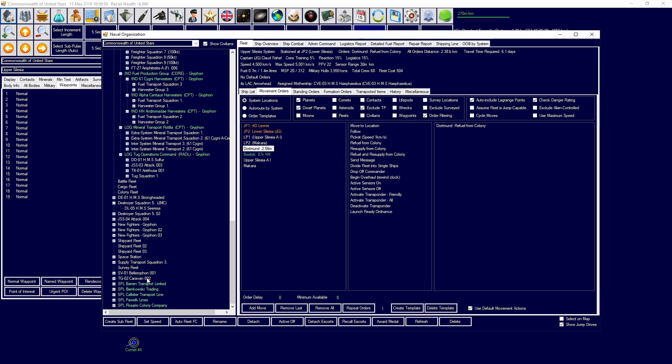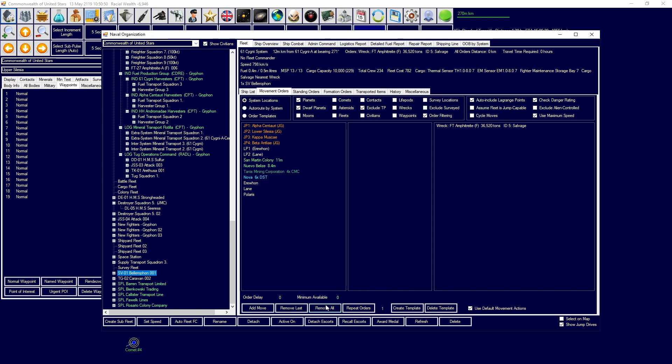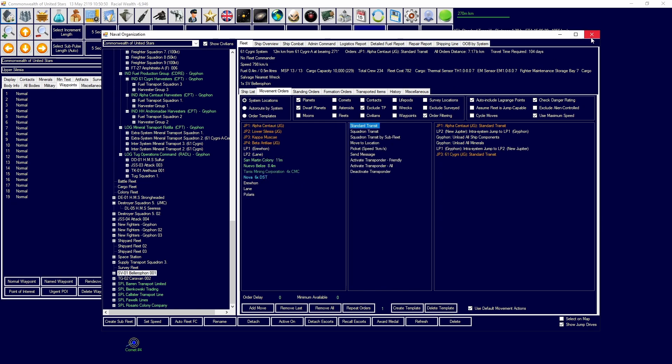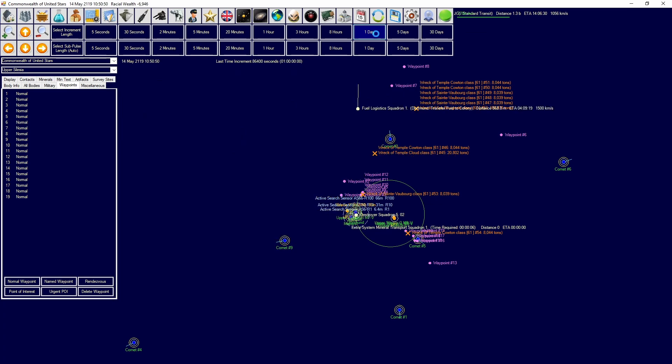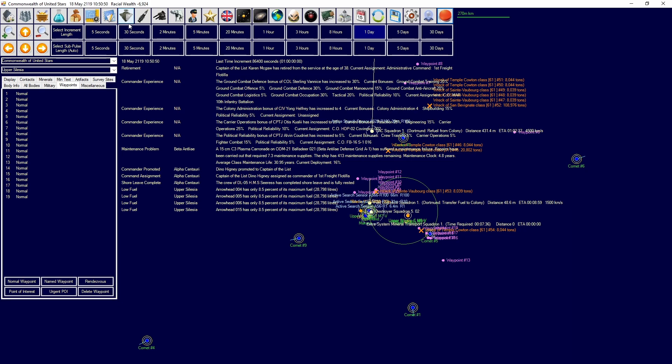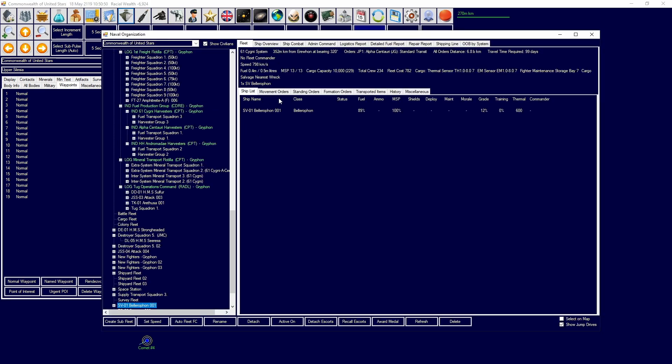We're going to have the salvager head back to Alpha Centauri, unload all ship components, unload all minerals, then head back to 61 Cygni to continue the work. We've got a lot of different items there - a ton of transport items, one of our engines back, a bunch of galasite and stuff. There are a lot more wrecks we can salvage.